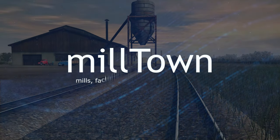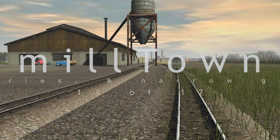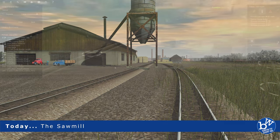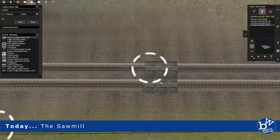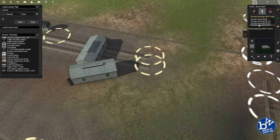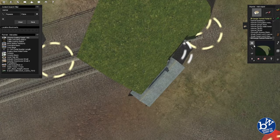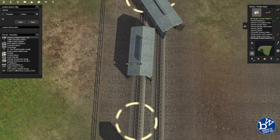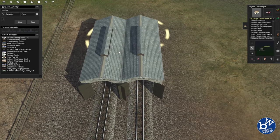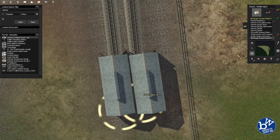Hey guys, welcome back to the big build — over 16 build episodes, we're making this. We start this episode by adding a bit of clutter, detailing the areas. Now at the sawmill, we're adding a few things — these are where the trains are going to be, sleeping at night in there. Nice new little houses there.